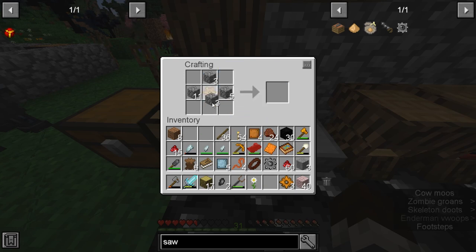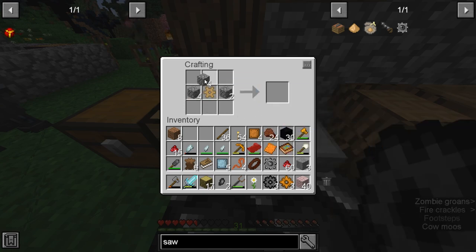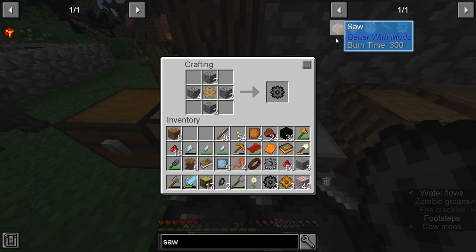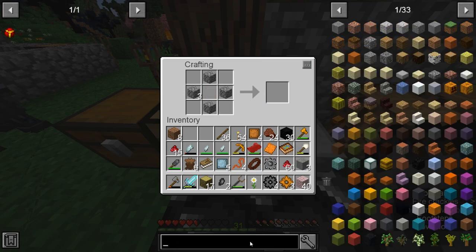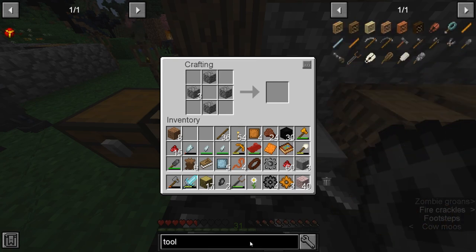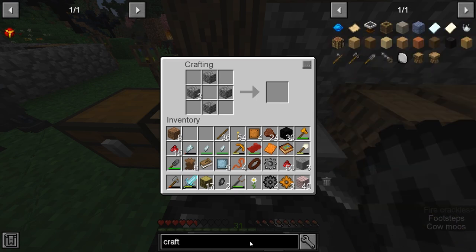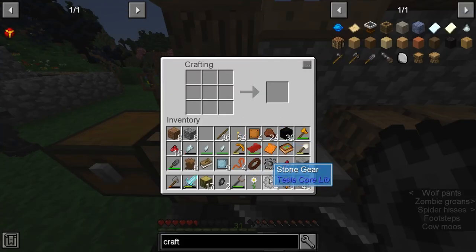The Tinker's Construct tool bench - it pulls items out of a chest, so useful. I don't think I have it just yet though. Let's actually check. No. Yeah, I barely have the regular crafting table.